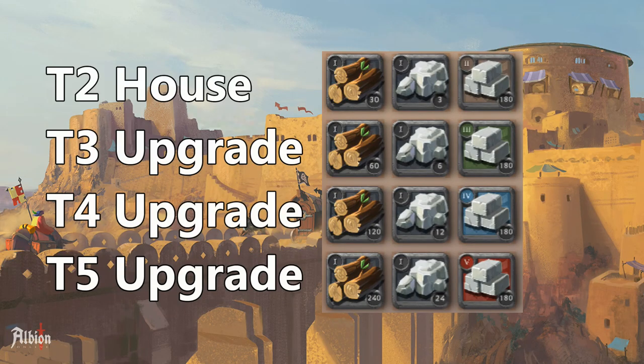For a tier 5 house you will need 180 of each tier 2, tier 3, tier 4, and tier 5 stone block, plus 450 rough logs and 45 rough stone. You can farm those tier 1 items on your personal island or just buy them from the market.